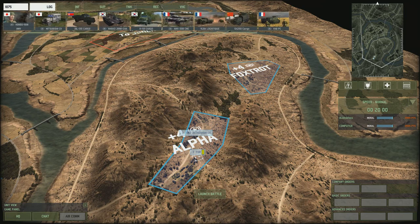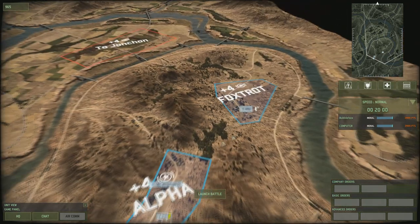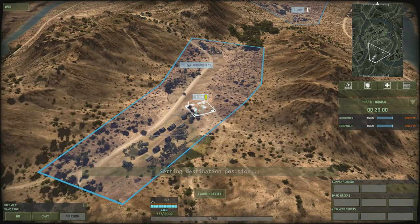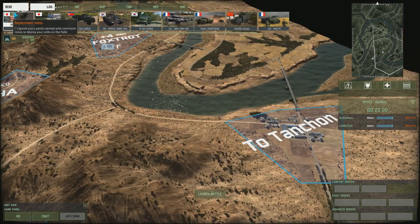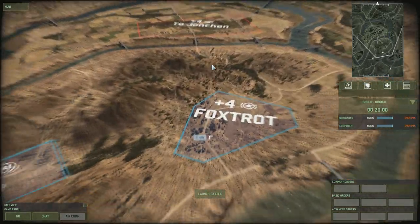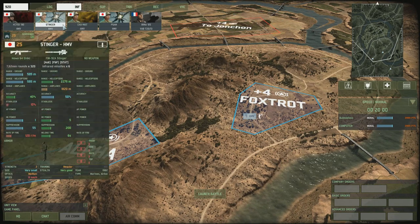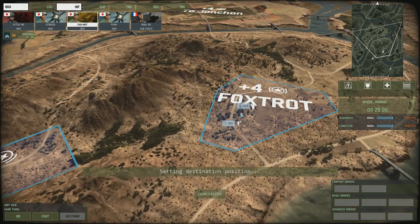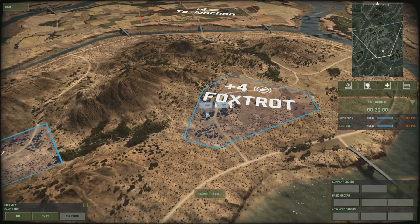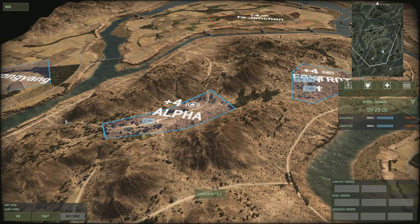I'd prefer to go to the areas with buildings, starting in Tancheon as my base to get my land units in. We've got some buildings in Alpha and Foxtrot, both worth 4 points, so we might go for quite a lot of holding ground at the start. I'll get some infantry commands out — one in Foxtrot, one in Alpha, and another in Tancheon — and then get some infantry out to sit, defend, and absorb their spam.